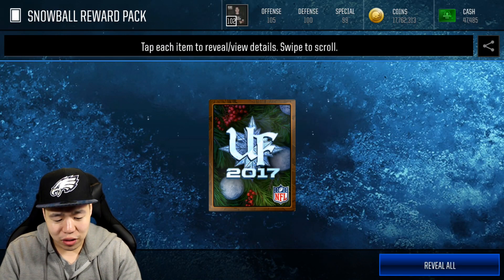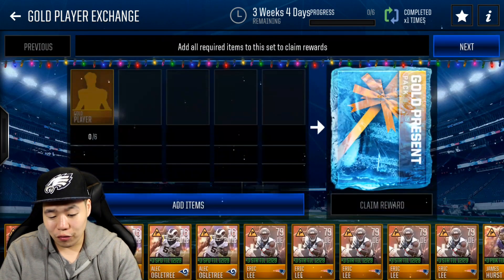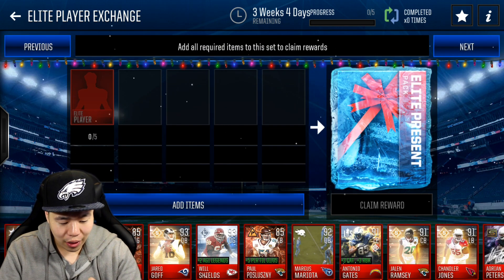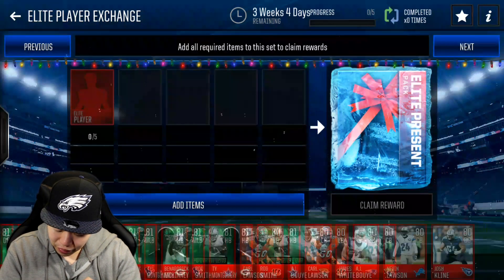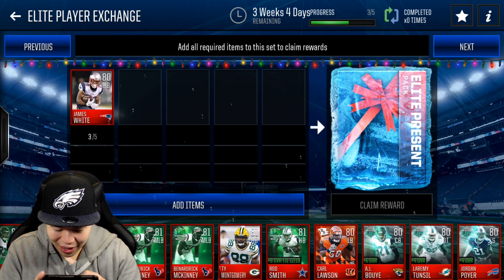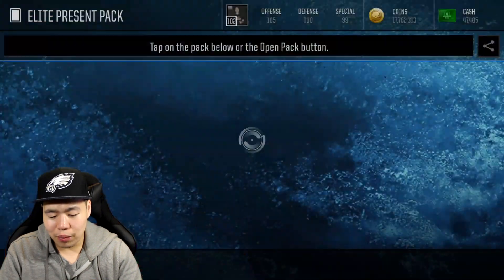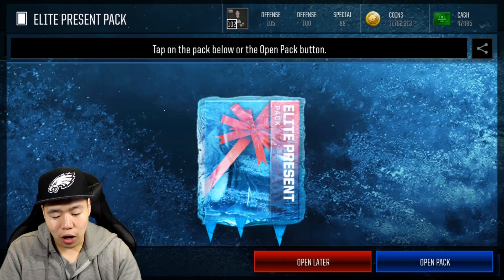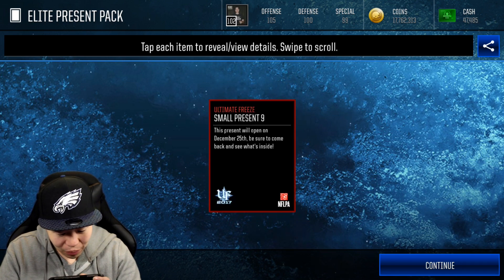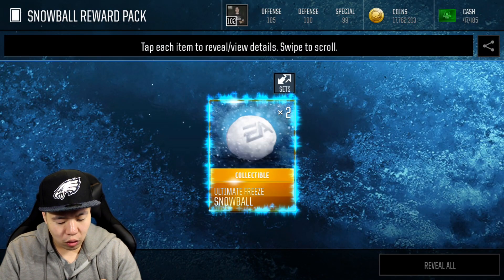There's also achievements you can do every single day — weekly promo achievements that give you some rewards. We got to check the timer — it's going to go on for three weeks. Oh, there is no timer, so you can do this as much as you want. We already have so many elites. Let's not throw in those good elites — there's some decent ones like plus four overall, 84 overall, AJ Boye is 86 overall. We're going to throw in Trey Montgomery and Jimmy Ward to see what these presents are — I love the artwork, they did absolutely a great job. And we got a present — this one opens on the 25th. We got two snowball rewards, I'll take it.